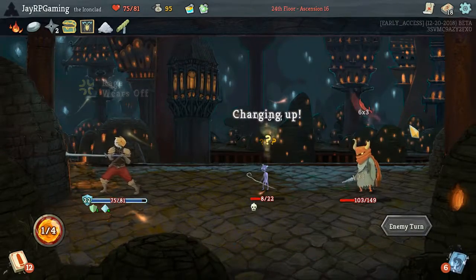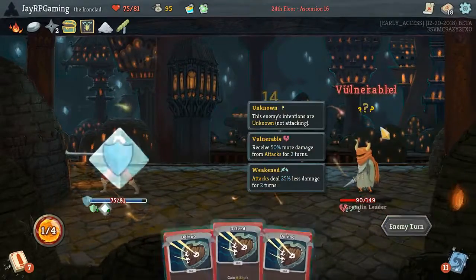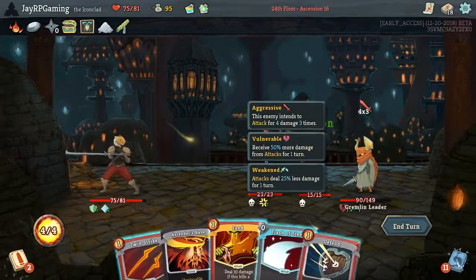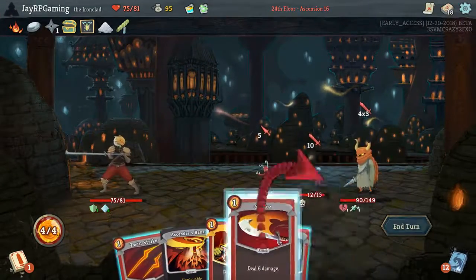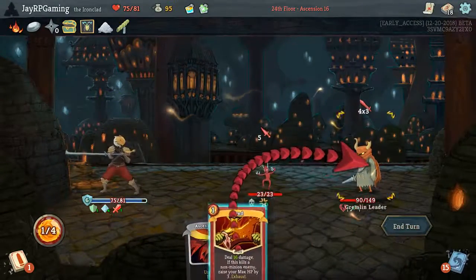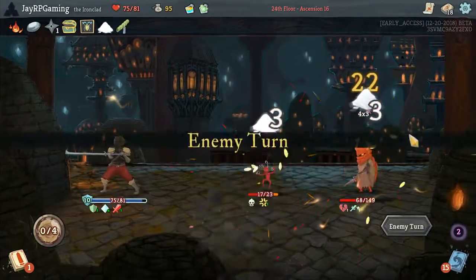We're not going to take any damage. This wizard should die next turn — which it did. We can set up for the future. Got a little bit of the Metallicize out. So far so good. We are taking quite a bit of damage here, but maybe we can mitigate it. I'm going to hit you for 16 and just end my turn. I think that was the right play.